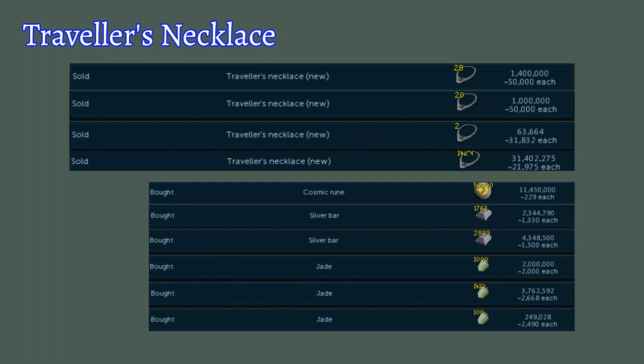Over the next day, I put in offers into the GE to buy steel bars, cosmic runes, and jades, and I got to work as they kept buying. Using the same method, I compiled a bunch of traveler's necklaces in my bank and attempted to sell them as high as possible — selling some at 50k, some at 40k, but most of them around 20k. And that's still a massive profit margin, guys.